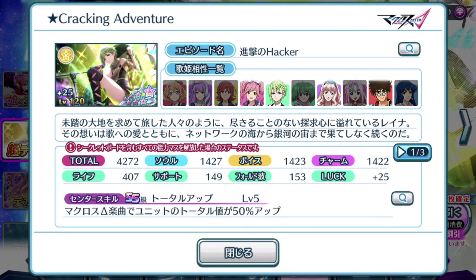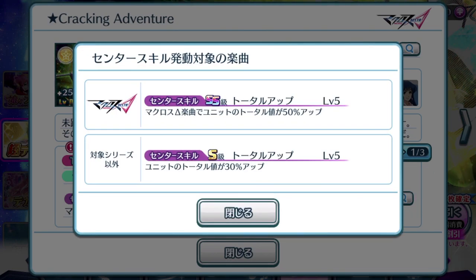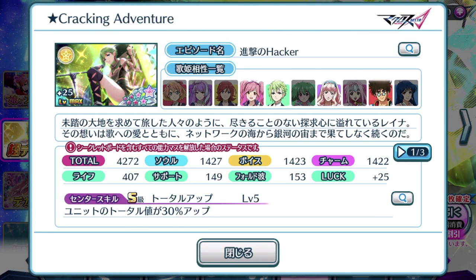So the center skill is S rank and double S rank depending on whether you're using it for a Macross Delta Song or not. If you use it for a Macross Delta Song, you get the double S rank total skill. When used on Macross Delta Songs, the unit's total is boosted by 50% up. Even with its regular center skill, 30% and 50% is not fantastic. Could this be the first 7 Star episode plate that is not a center position?